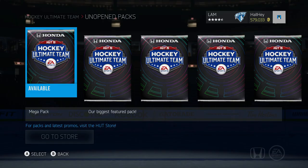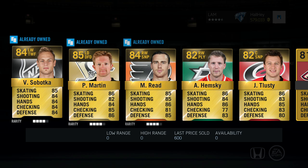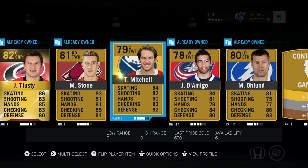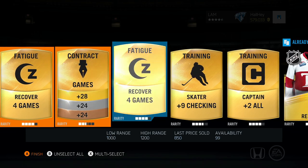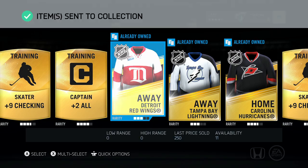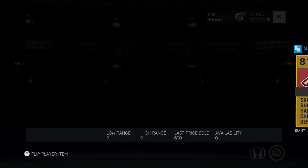We're halfway through this pack opening — come on, show us something good. We already got like a good hundred consumables. Let's see a Team of the Week. Voracek, Kovalev, Mitchell — a player I don't have yet — a like injury, a Change Team Arizona, recover for games, and that looks like it's about it. Send that to my collection, we'll keep the pack openings going.